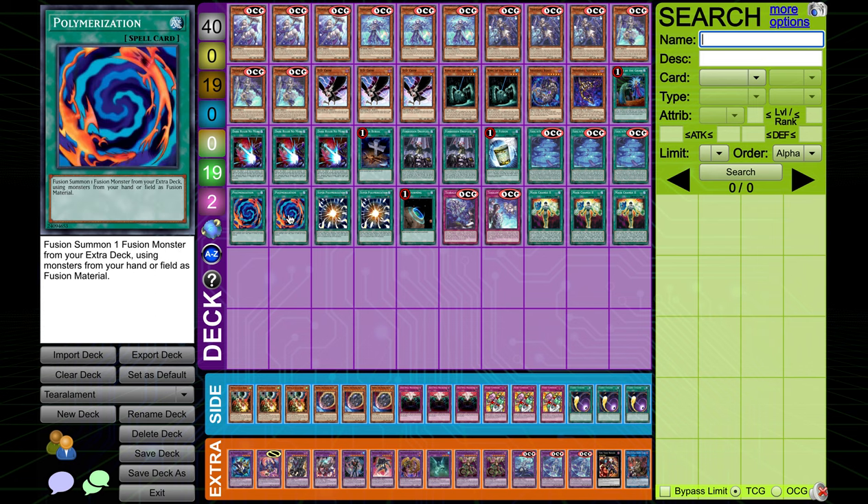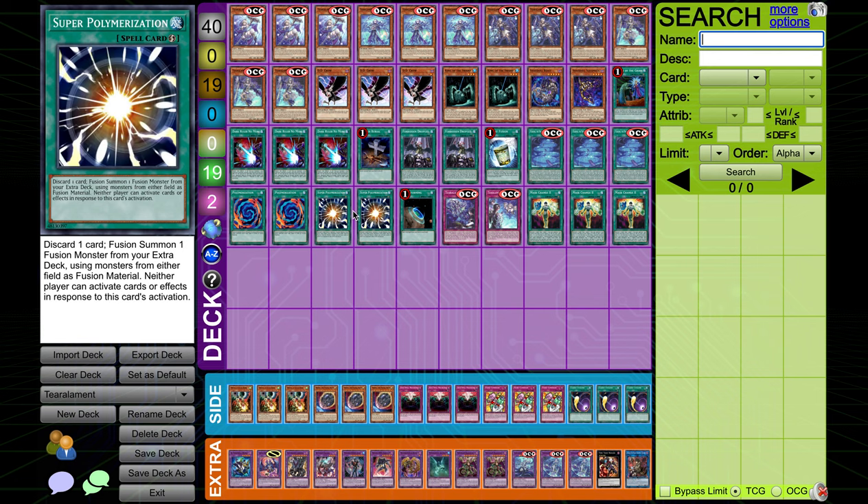Playing two Polymerization — you could play one, you could play three, you could play any number of this card. It's good for triggering your Tier Arlements by sending them to the graveyard by card effect, and it's also searchable off King of the Swamp. Two Super Polymerization — very, very good in this deck. Not only could you possibly use it as an extender, getting rid of monsters on your board to go into more fusion plays and then triggering effects, it's also a board breaker. And when you combine this with Dark Ruler or Forbidden Droplets, you can easily break a board and go for game.